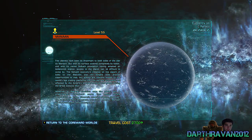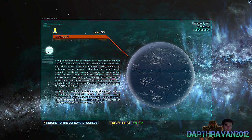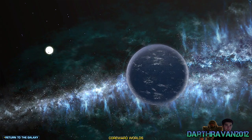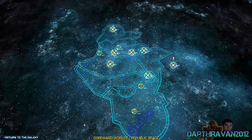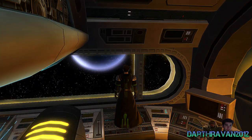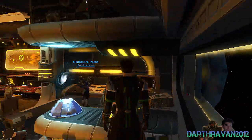You have a nice little description here — little planet, travel cost — which is pretty hefty if you ask me. I think they should at least charge half of it since it's so close to the Republic fleet. Here you guys can see it. Manaan is right there and we've landed right on it.